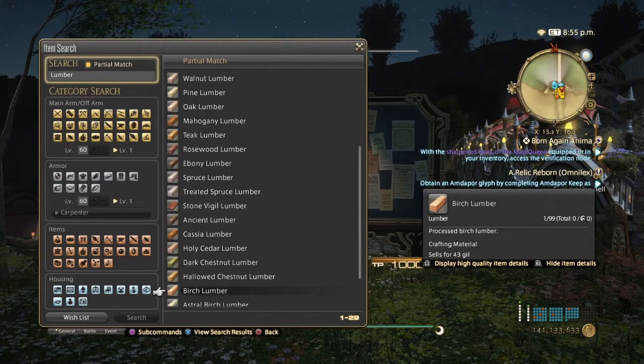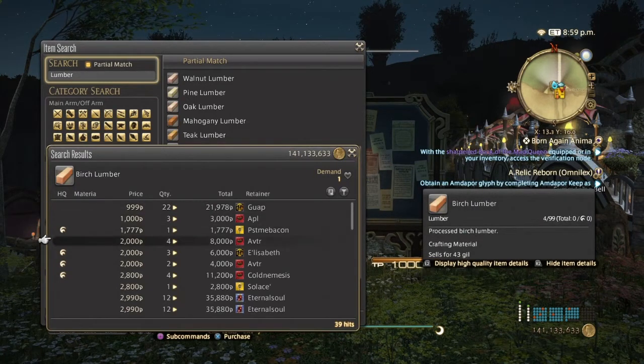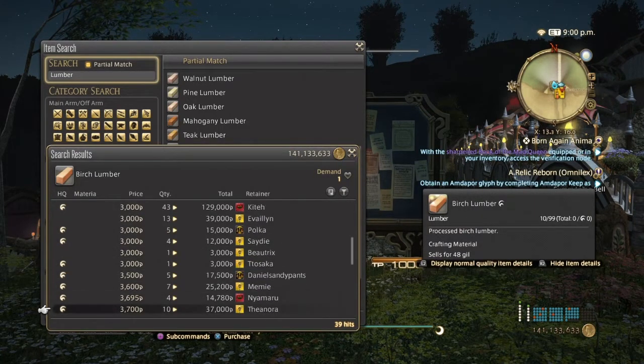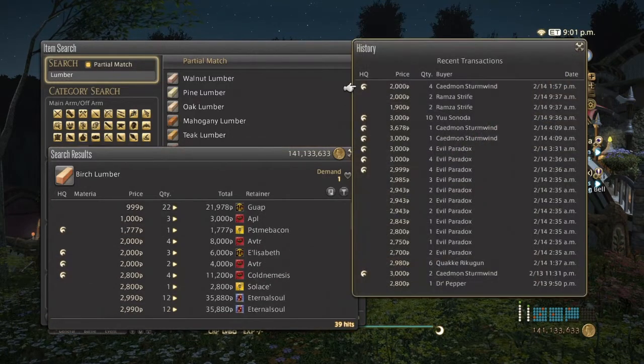Then we get Birch Lumber, which is used in level 60 gear and also in Scripts. The undercutting is a little sloppy, but they actually sell quite well — pretty much all day. Even though it's been mostly bought by the same person, they still sell pretty well.